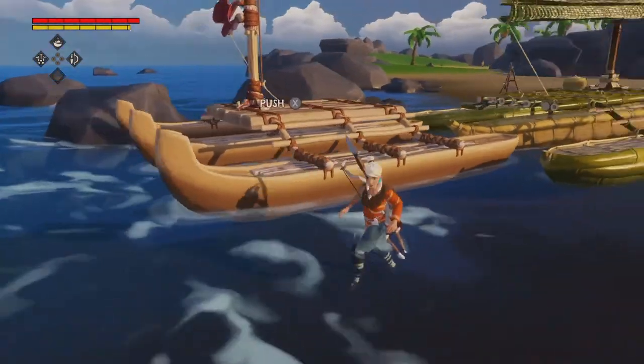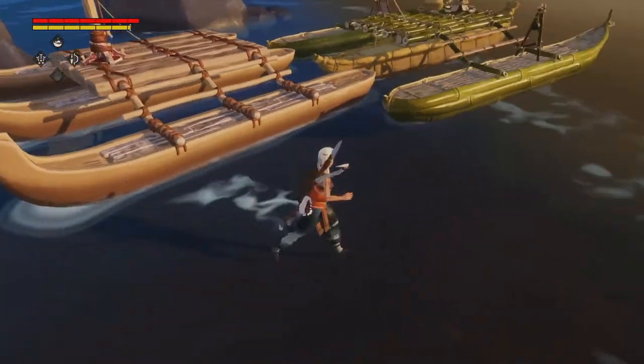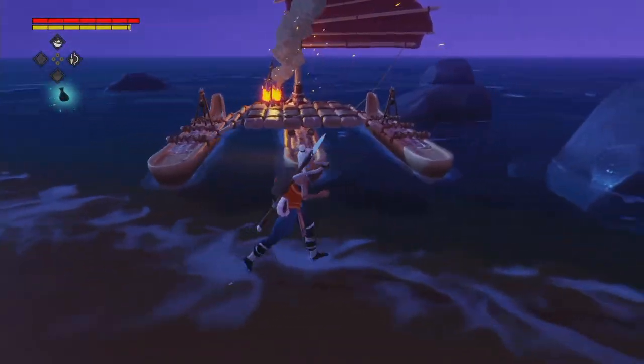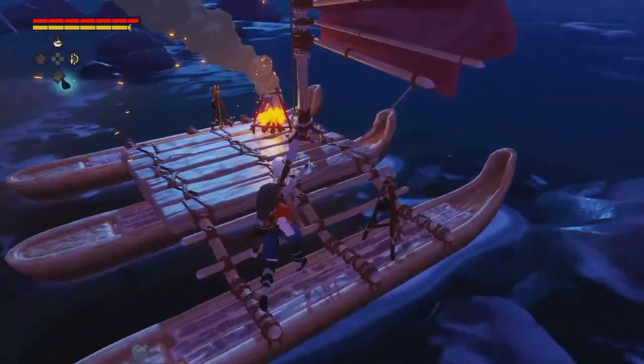There she is, our new boat — she looks great. We could do some more upgrades to the hulls, but let's leave that for now. First we've got to dismantle our old boat. There we go, she's ready and beautiful. We also have to find some wood in order to build some spikes and keep it safe.